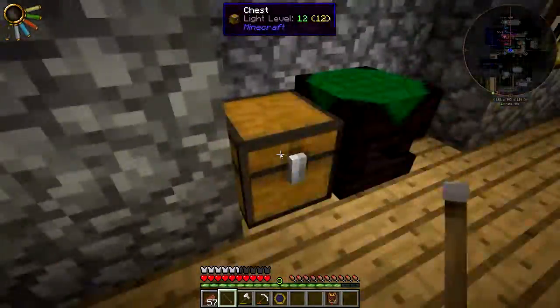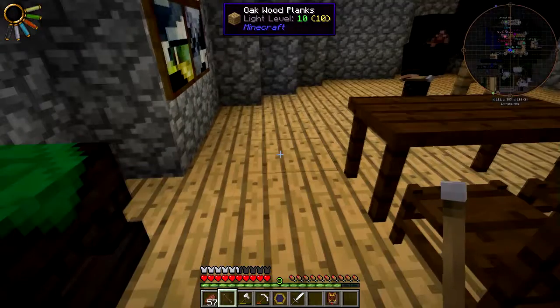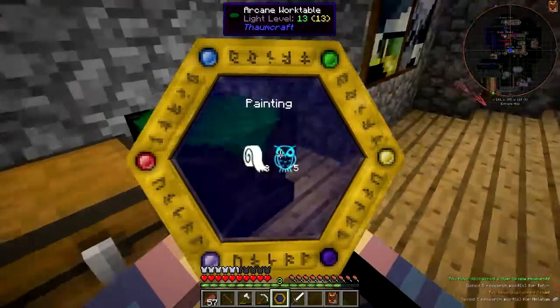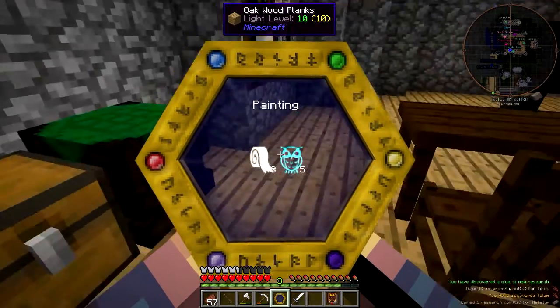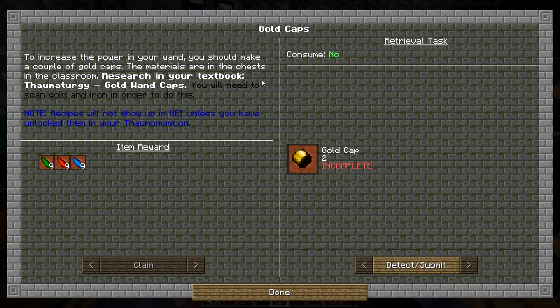There are some supplies in here for you to work with. Now we're going to accept this quest. Like with everything, every time you make something, scan it — each part. Our next quest: Gold Caps. To increase the power of your wand, you should make a couple of gold caps. The materials are in the chest in the classroom. Research in your textbook: Thermoturgy, Gold Cap Wands. Don't forget to scan these, guys.